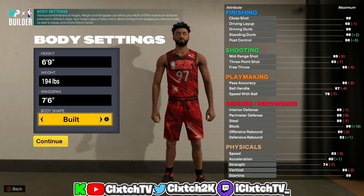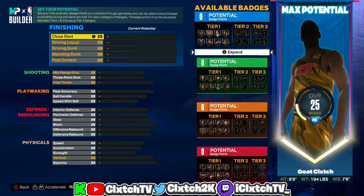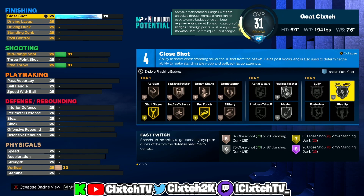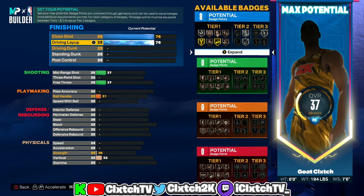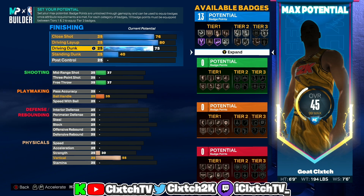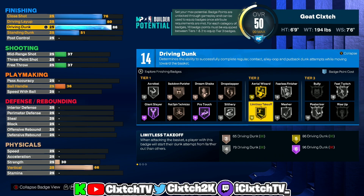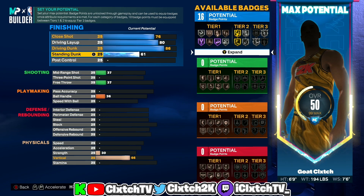Moving on to the attributes for this two-way three level point forward build — make sure you copy it down just like this. The close shot goes all the way up to 76 for the extra badge point, plus you get Silver Fast Twitch, Silver Fearless, and Silver Masher. Driving layup goes up to 80, and you get the best layup packages in the game — Zach LaVine and Joey layup packages. Driving dunk we're pulling up to 86, getting Gold Limitless Takeoff, Silver Posterizer, and pro driving contact dunks. The standing dunk goes up to 68 just to get 17 finishing badges.